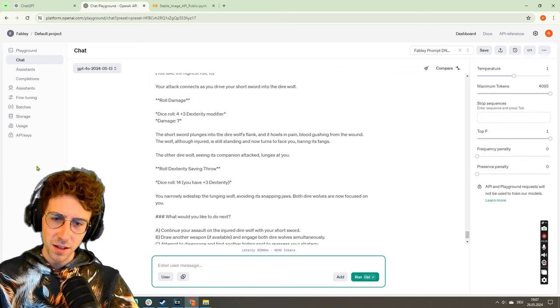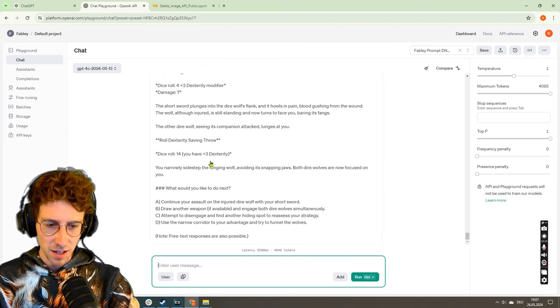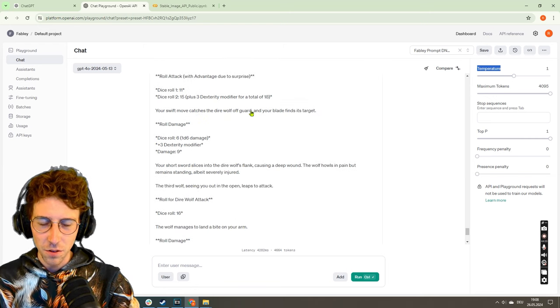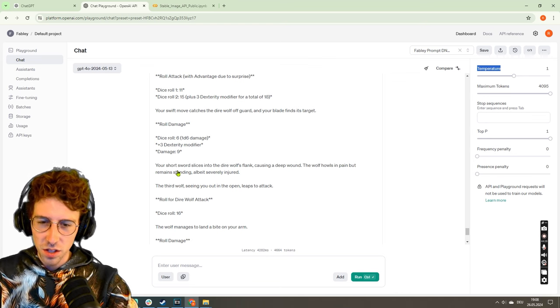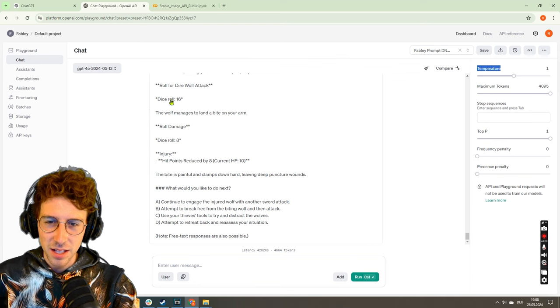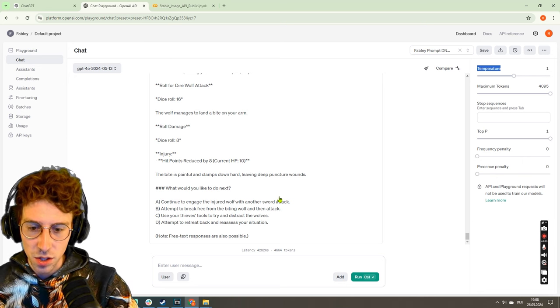The wolf howls in pain but is still standing. The third wolf, seeing you out in the open, launches its attack with a 16 — okay, this should hit. The wolf manages to land a bite on your arm with 8 damage. The bite is painful and clamps down hard, leaving puncture wounds. Let's attempt to finish off this one wolf — that's what you should always do in Dungeons and Dragons. And now we got it — the second wolf is dead. The third wolf attacks us but we managed to dodge it.